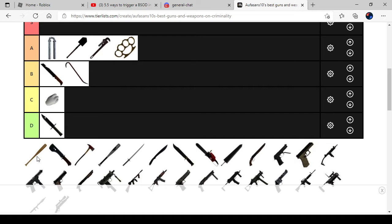The Baseball Bat is actually on B because it won't break their limbs off.